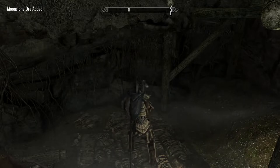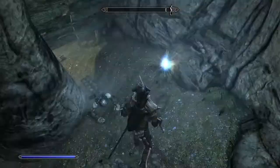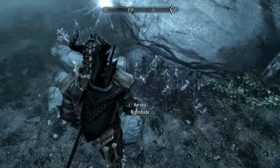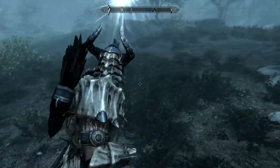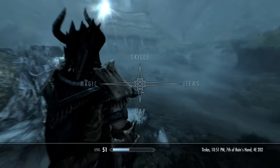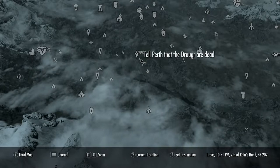I'm going to fast forward through the mining of this ore and get you to the end. Once you exit, you can talk to Perth and even sell him the Moonstone ore that you mined, unless you want to take it back and use it to build a house or make some armor. I'm going to find Perth here — and yep, he is overlooking the dragon bones.